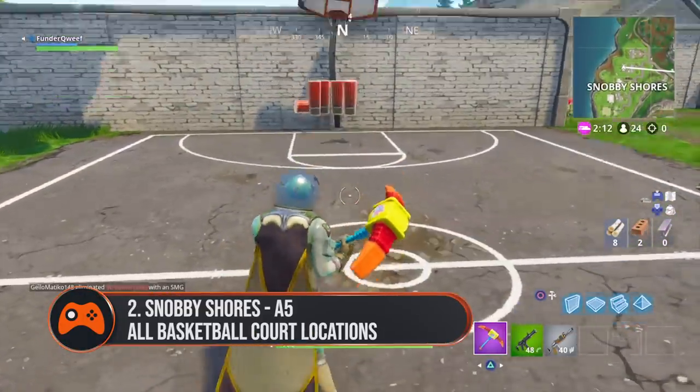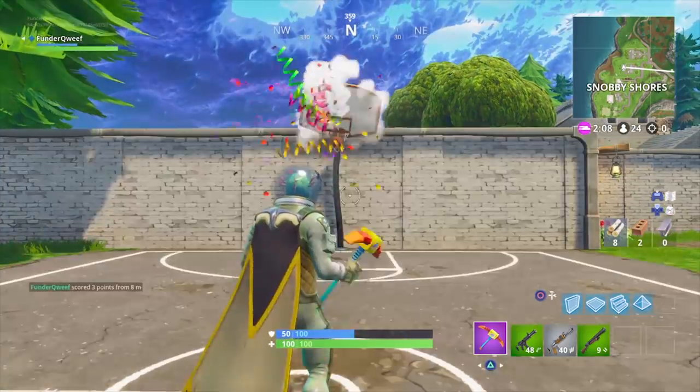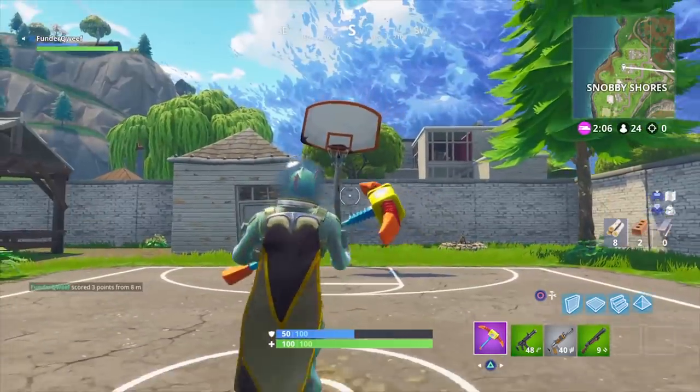Snobby Shores. If you're approaching Snobby from east to west, so basically facing the coast, there's a basketball court in the second house on the right with two hoops.